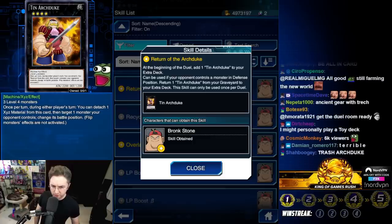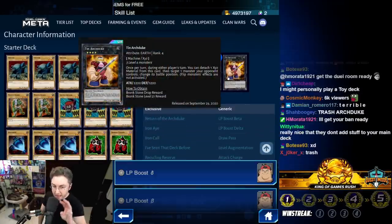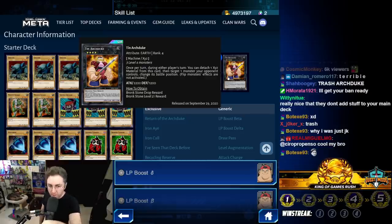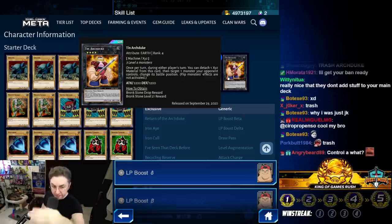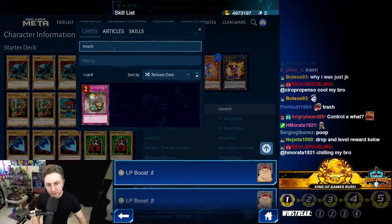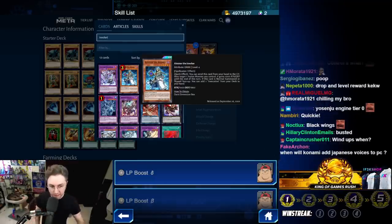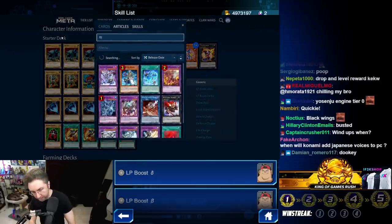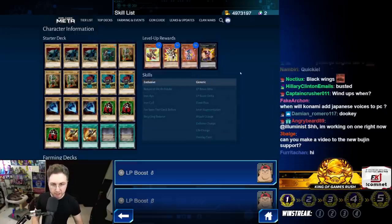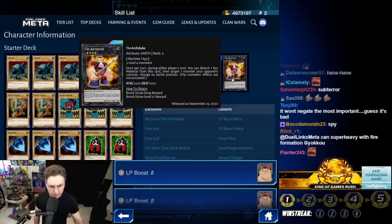Let's talk about the Tin Arc Duke — this is a level-up reward and free to obtain. It requires three Level 4 monsters, so any deck with Level 4s could play it. Once per turn, during either player's turn, you can detach a material to target a monster and change its battle position — Attack to Defense, or face-down Defense to face-up Attack — and it does not activate Flip monster effects. This is great against Gravekeepers and Sub-Terrors. Being able to change battle positions during either player's turn is pretty cool.